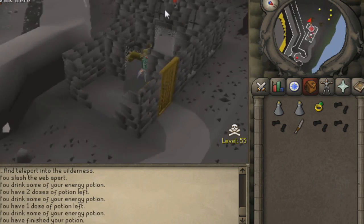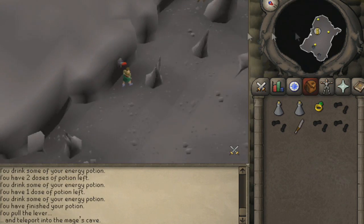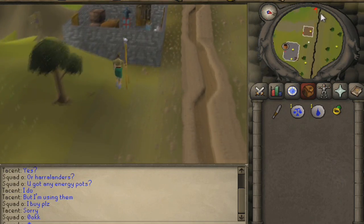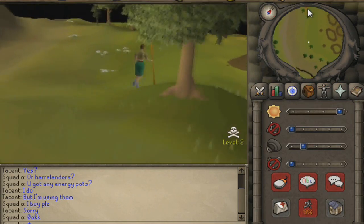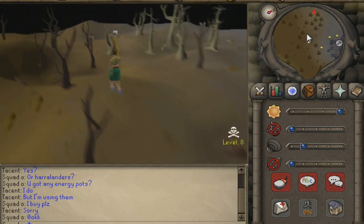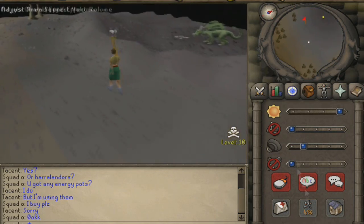Once you're over here, for the quickest banking method, go to Mage Bank, pull the lever, and cut the two webs over here. Once you've made it to Mage Bank, get your quickest teleport to Edgeville — I myself used the Varrock teleport. If you have a glory with two charges, that's all you really need for the rest of this mini-quest.